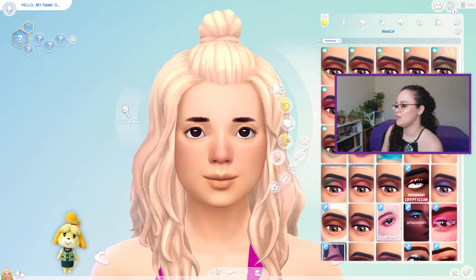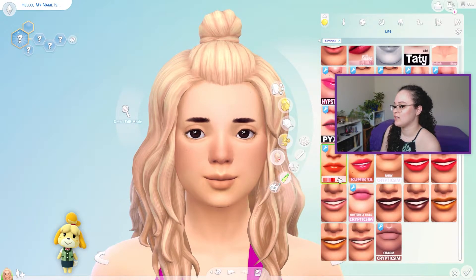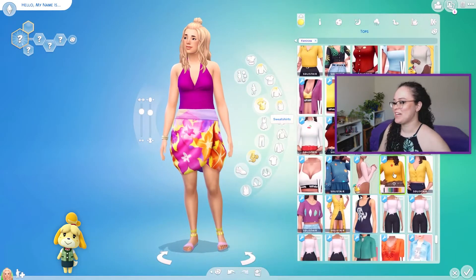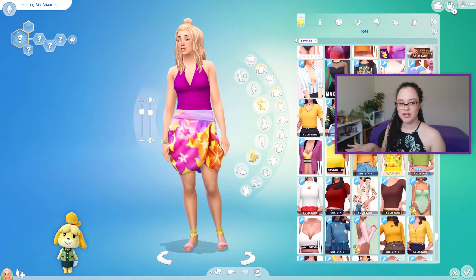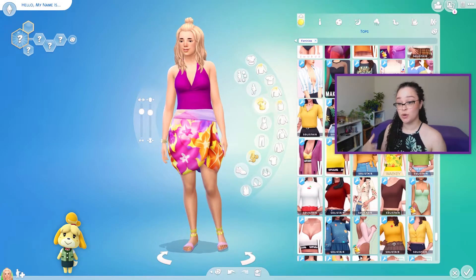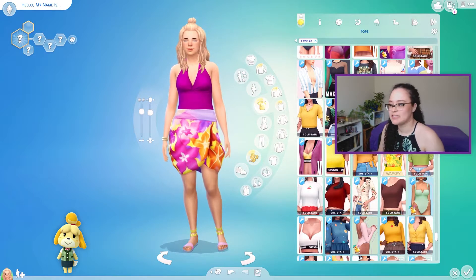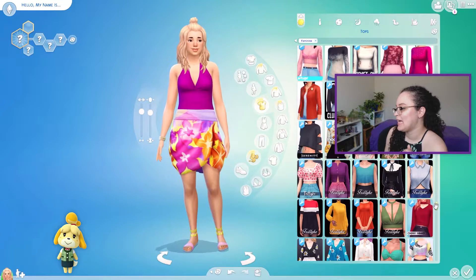I also feel like she needs a little bit of something on her lips just to make them not look the same color as her skin. Oh, that's very orange — maybe that's better. That looks nice. Let's give her an outfit. I'm going to see what kind of outfits I have that match her outfits, cause she's got her little Hawaiian New Horizons shirt, but then she also has her more classic sweater vest looking things. So let's take a look and see what we've got.